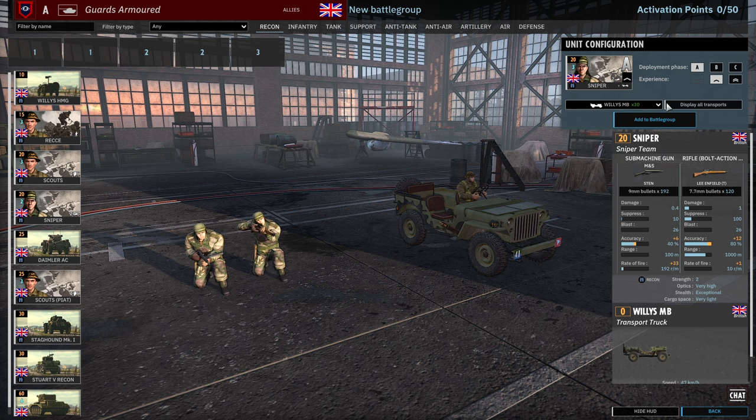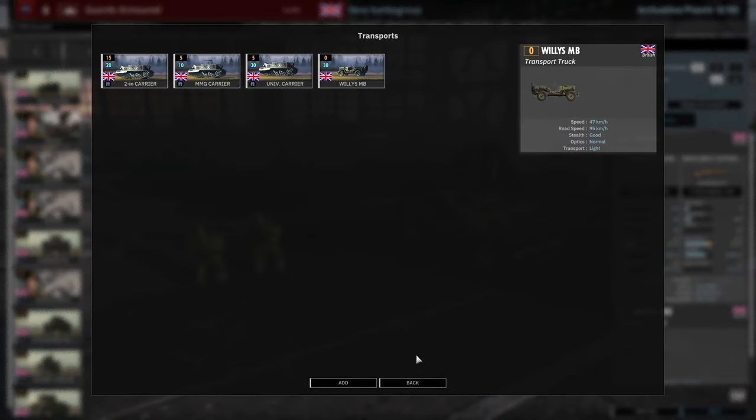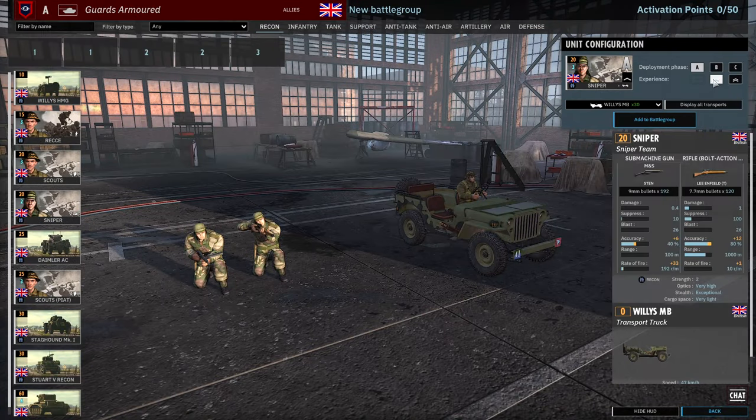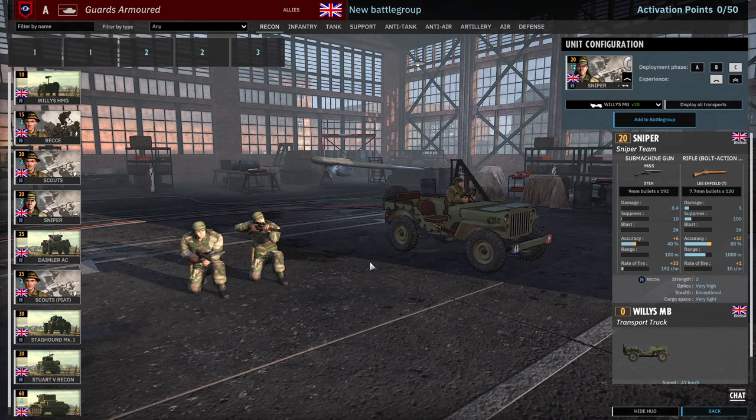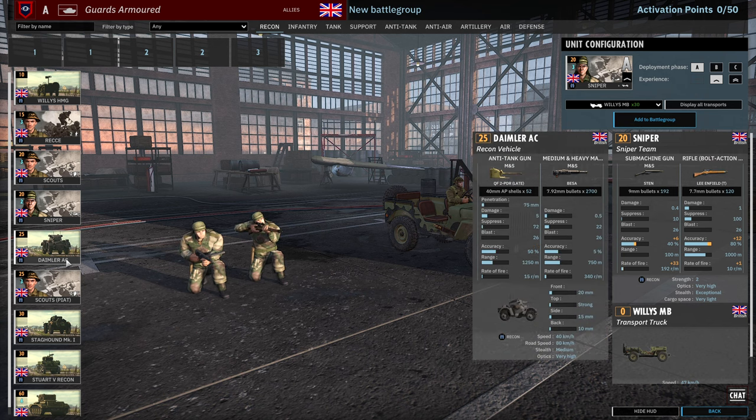Then we have Snipers. Snipers can also come in with the different universal carriers and the Jeep. 3, 6 and 12 availability. Bear in mind snipers have been nerfed — their aim time and rate of fire are the main things affected, so they'll still be effective at taking out support weapons but won't be as good at pinning infantry squads over time.